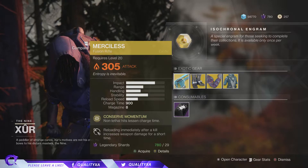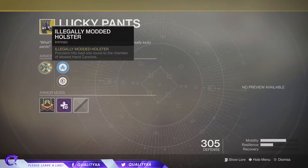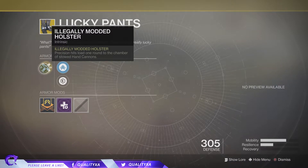Moving on to the Hunter class, we have the Lucky Pants. For this you get Illegally Modded Holster — precision hits load one round into the chamber of stowed hand cannons. You've also got Mobility Enhancement Mod and Plasteel Reinforcement Mod. It's a pretty cool perk. Imagine you've got a hand cannon as your secondary — you get a couple of headshots and you have a fully loaded hand cannon. If you run out of ammo it's really helpful and can help in some sticky situations.